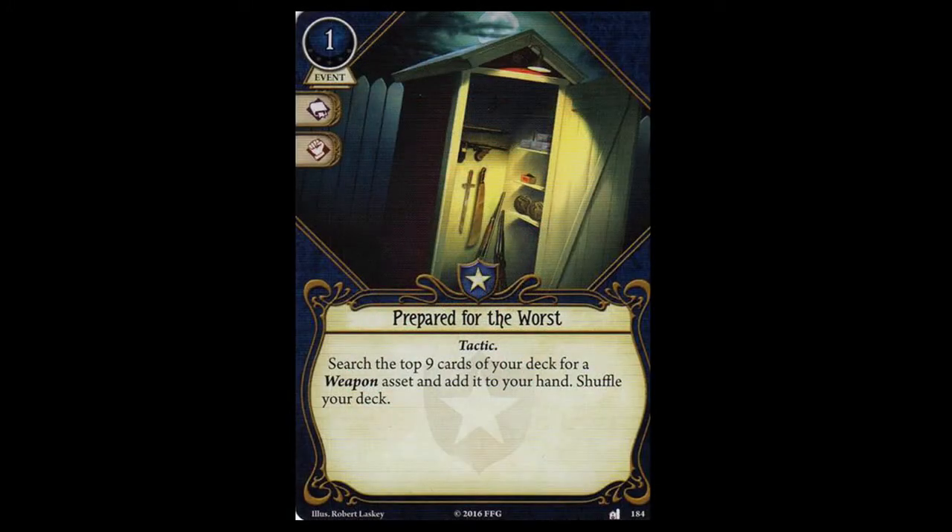There are 11 new player cards in this pack. Starting with the first card: Prepared for the Worst. It is a one-cost Guardian event with an intellect and combat icon. It is a tactic, and its game text reads: search the top 9 cards of your deck for a weapon asset and add it to your hand. Shuffle your deck. This is one of the first tutors in the game, and it is for weapons.